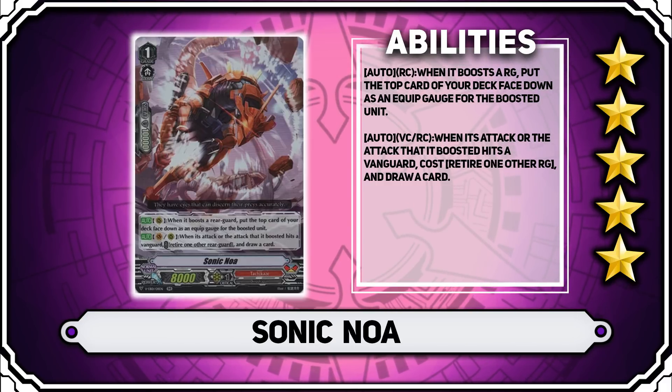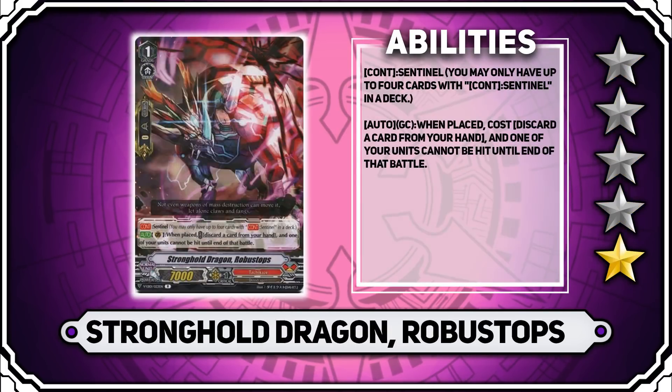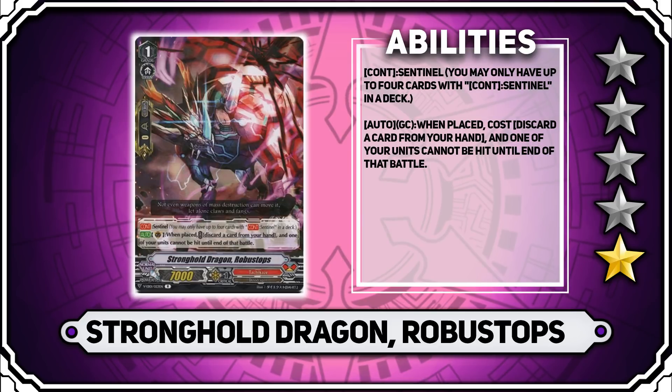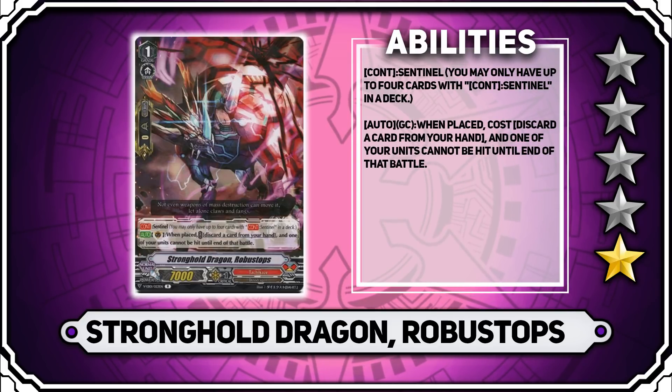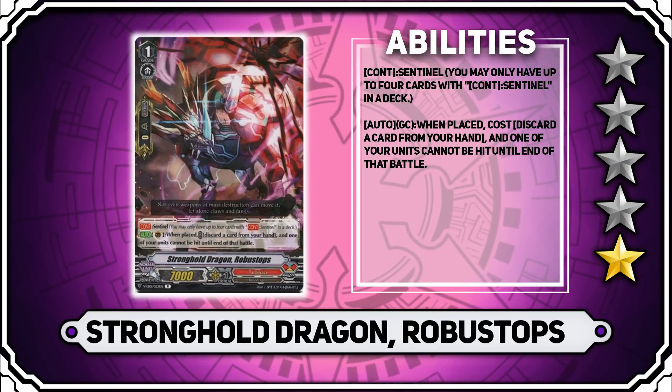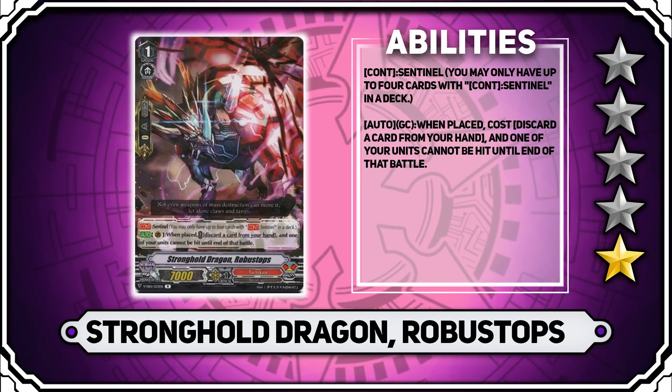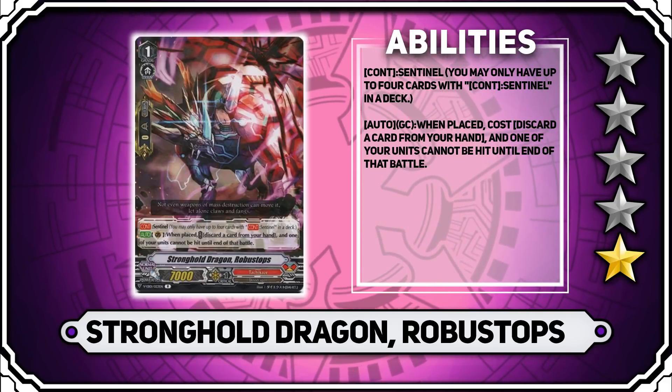What I can see you skipping is Stronghold Dragon, Robust Tops. This is basically your sentinel, and this deck just doesn't need it. It has so many powerful grade ones that there's no reason to run this over the draw trigger. Just stick with the draw trigger for now — 1 star, move on.